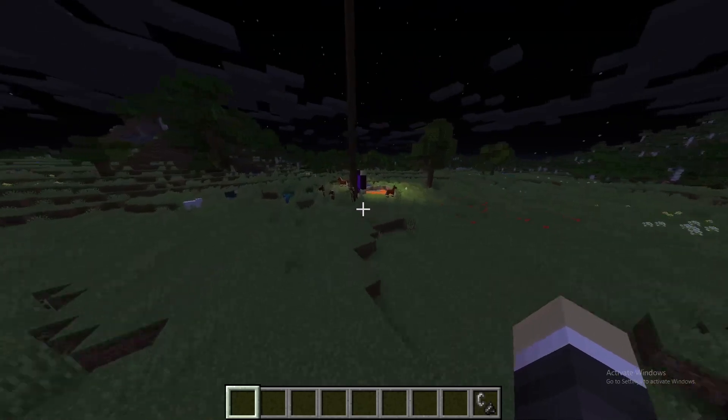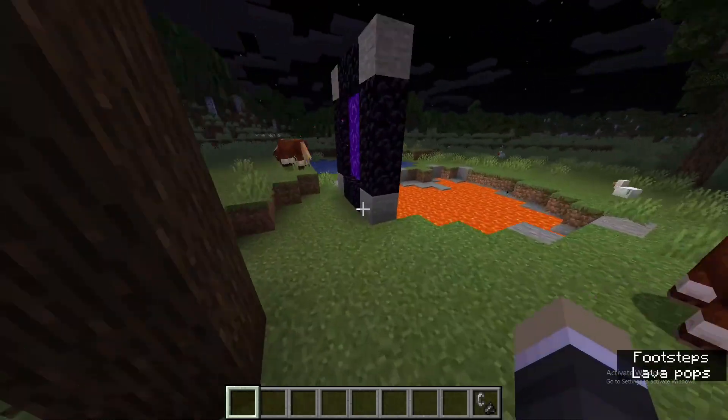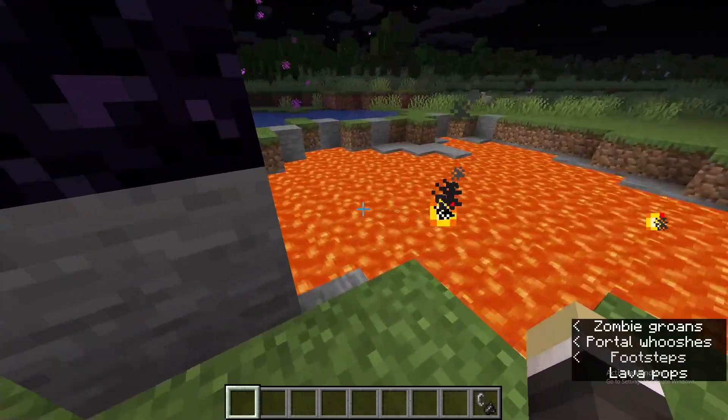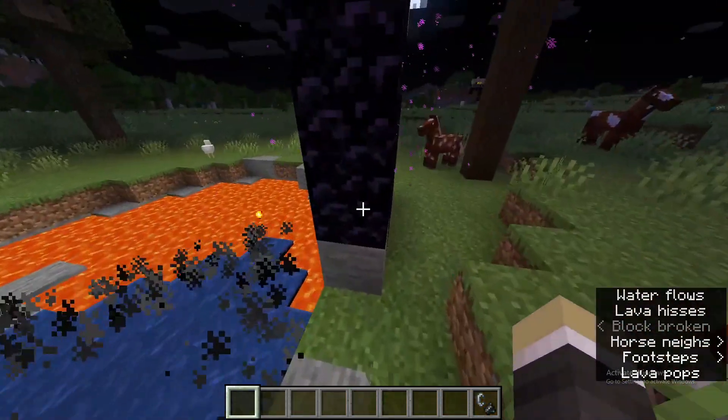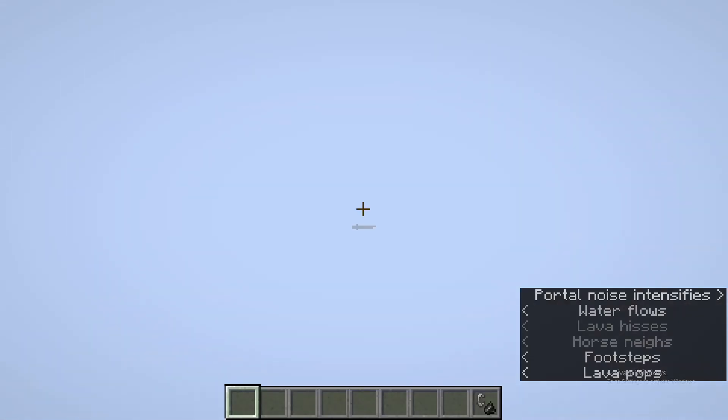You can grab the gold block and come right over here. This is the lava pit. This is where you'll make the nether portal. You've got water right there. And we go in here.